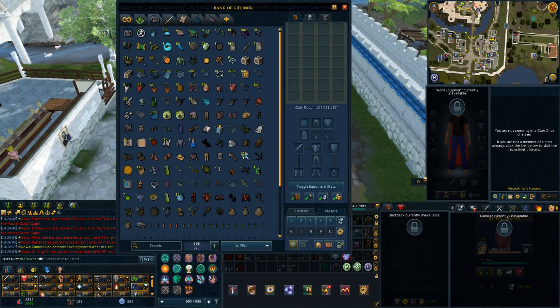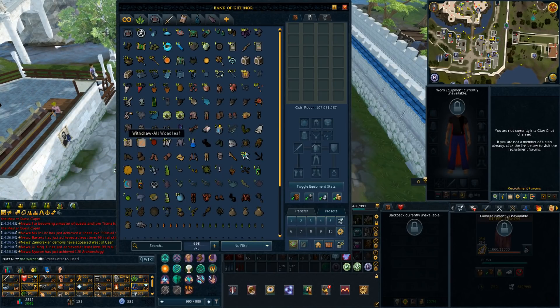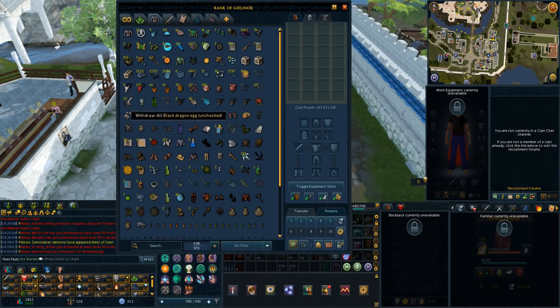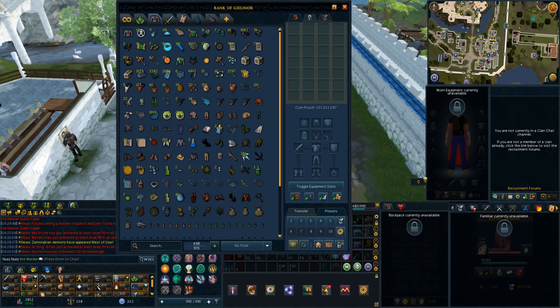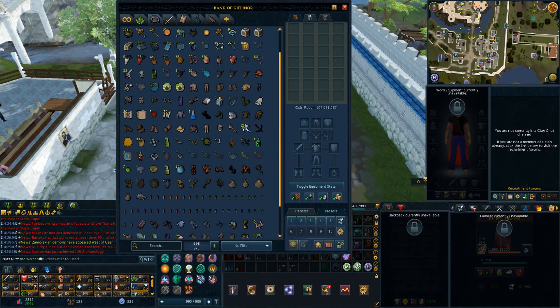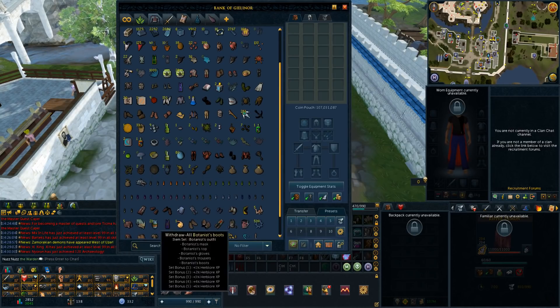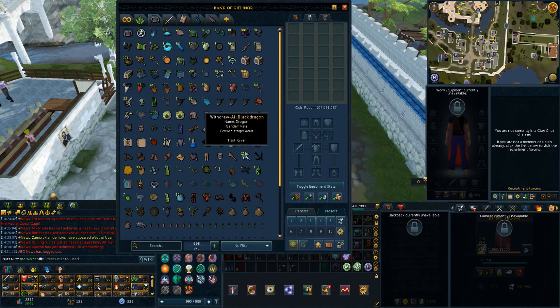Next we'll go to the treasure hunter and skilling tab. This has all my various skilling stuff, untradeable stuff, protein stuff from treasure hunter, divine stuff — all collected throughout the years from treasure hunter. We have some farming stuff because farming, archeology, and slayer are basically the only skills I need left for completionist cape. We also have a bunch of skilling outfits, farming urns, and just a bunch of random skilling stuff. We have brawlers down here, which are basically all from revenants — hopefully one day I'll get to using them. Then skilling outfits and stuff like that. Nothing too huge in this tab, but I thought I'd show it anyway.